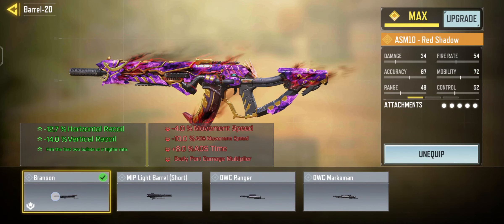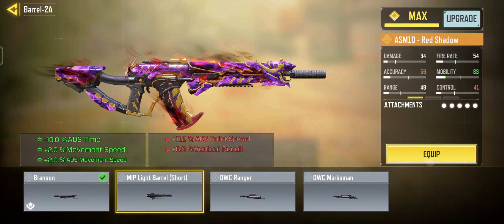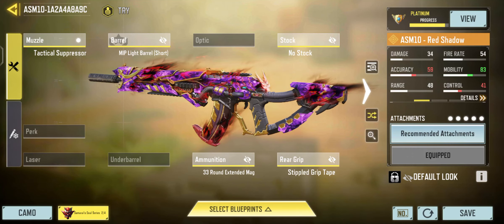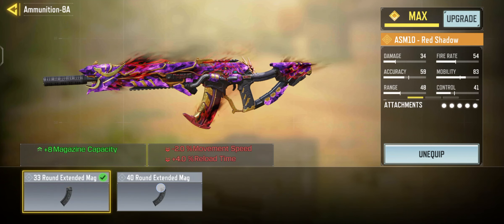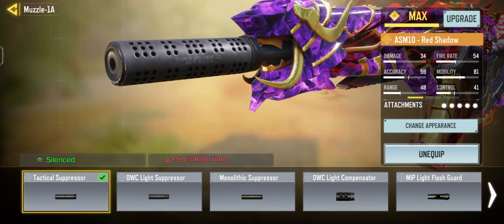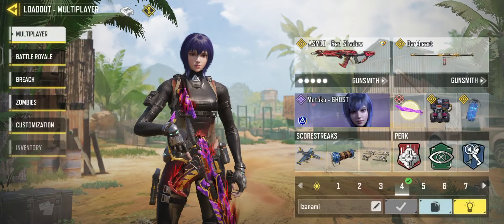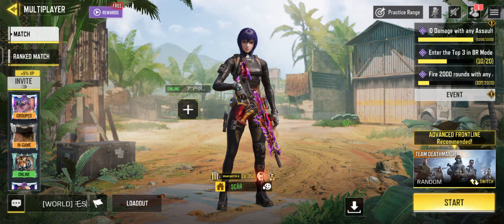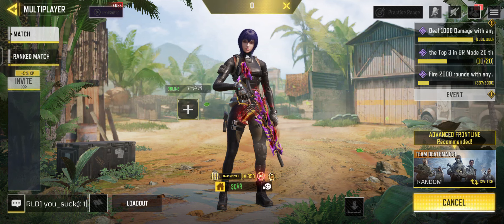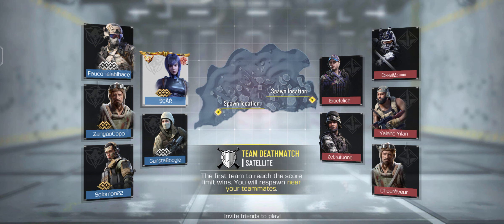I think we should use the marksman since this is 8 ADS time, but you also do lose on body multiplier damage. So maybe we will do MIP light power, short no-stock, stipple grip tape, and since we can take a bit more ADS time, why not. It's not much of a range difference to be honest, so we will do that just to save a bit on the ASM10's KDS time.